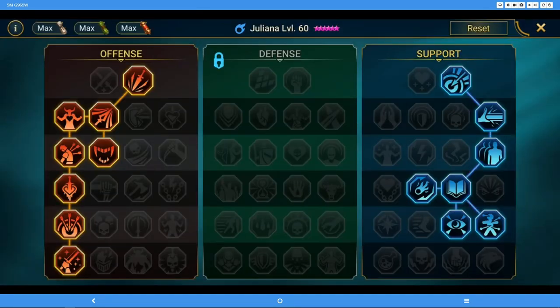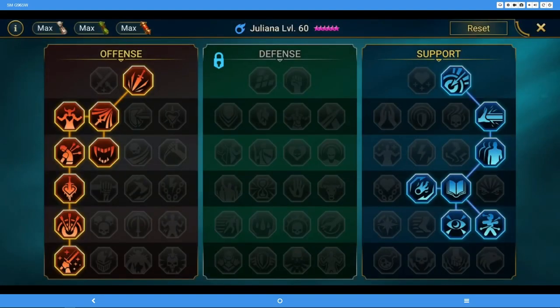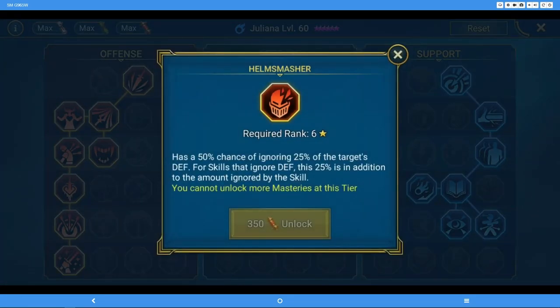Let's go into Juliana's masteries — it's similar to Tayral in terms of how I geared her. I exclusively use Juliana for clan boss and the mastery tree is actually identical. Going back into tier six, we already talked about War Master and Giant Slayer.